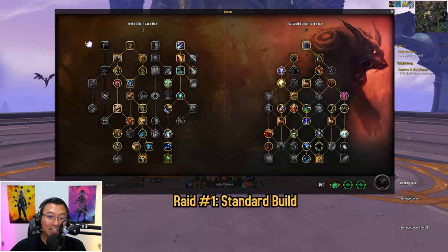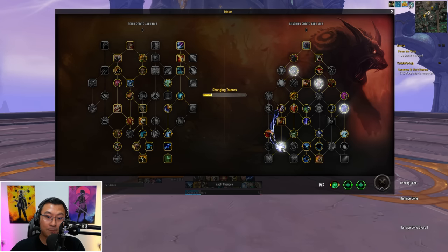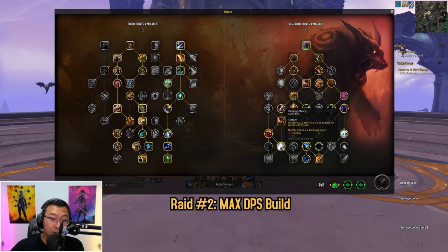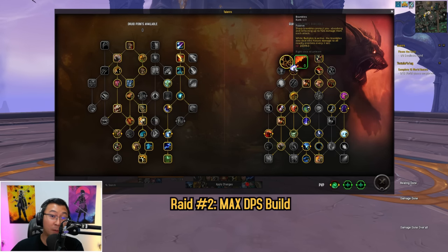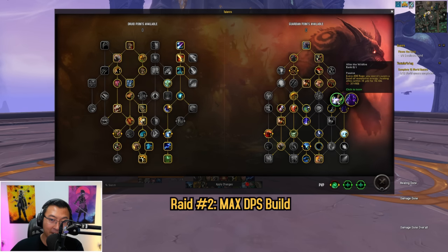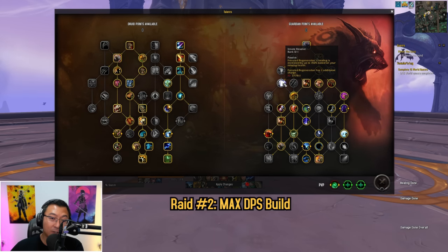For raids, the standard build offers a good offense and defensive balance. If you're looking to maximize DPS in raids, the changes are: pick up Flashing Claws, Guardian of Elune, and Brambles. However, you lose Ursoc's Fury, Berserk, After the Wildfire, Dream of Cenarius, and Innate Resolve — trading self-healing and defensives for more offense.